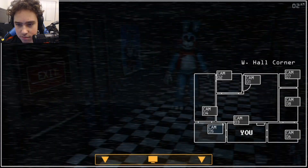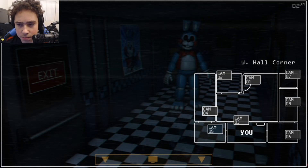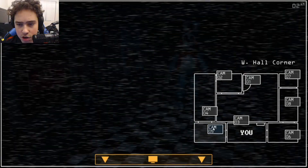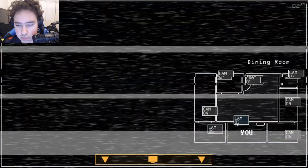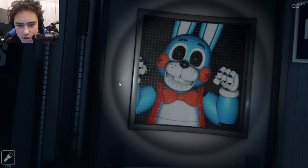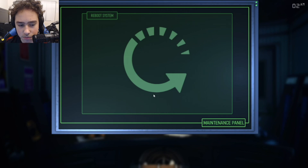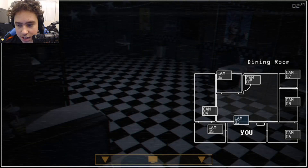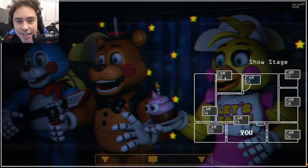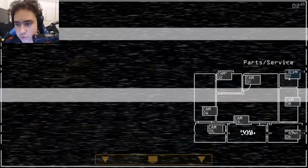Oh, he's gone. And he's gone. What about Chica? She's still there. So let's try the reboot on Bonnie — Bonnie comes first. We know Chica's going to start moving. He left — is he here? Let's try rebooting the system. Okay, he's gone. So that's how that works.